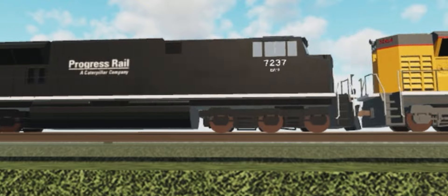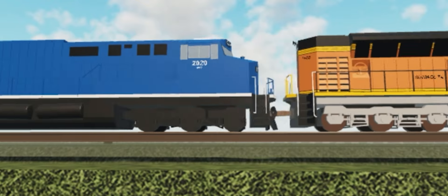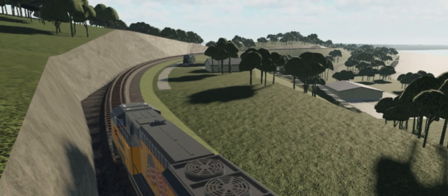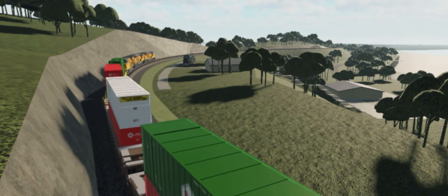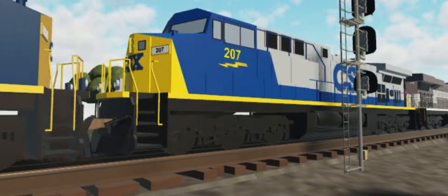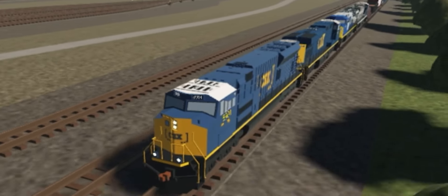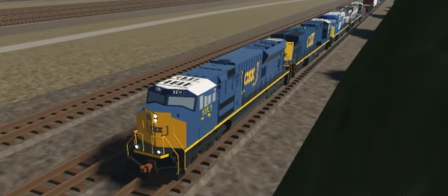Number three: the SD70 Tier 4s. This game pass will cost you 100 robux and gives you six SD70 Tier 4s and one ES44 Tier 4. Most of the locomotives in the Tier 4 game pass are just demos — it's just UP and CSX that officially own a Tier 4. The Tier 4 is also a quiet locomotive, these locomotives have special horns, and the SD70 Tier 4s are such unique locomotives in the game. Basically a dollar in USD because of how cheap and unique it is — 10 out of 10.